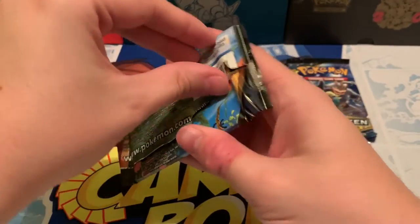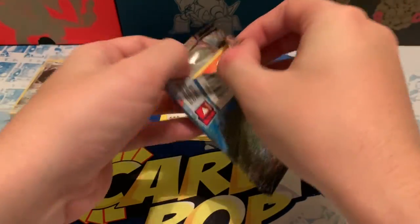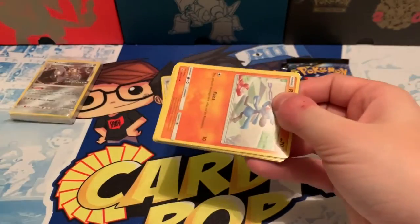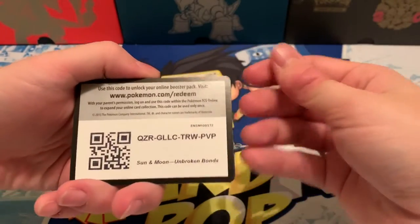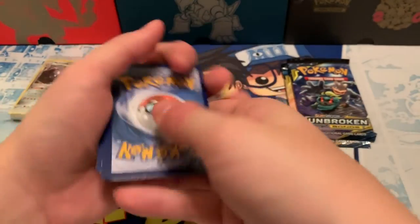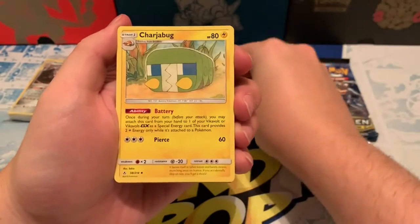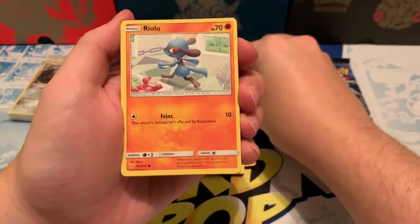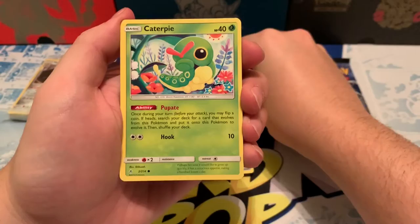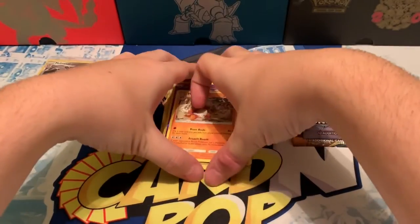Next pack — these packs do not want to open, oh my goodness. Come on, help me out here. There is the code card. Four cards: dark energy, Energy Spinner, Charjabug, Chip Chip Ice Axe, Riolu, Espurr, Porygon, Darumaka, Caterpie. Reverse Gastly, and the rare is a Marowak. Nice.